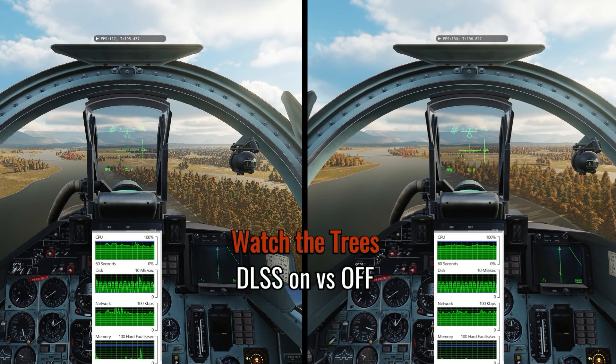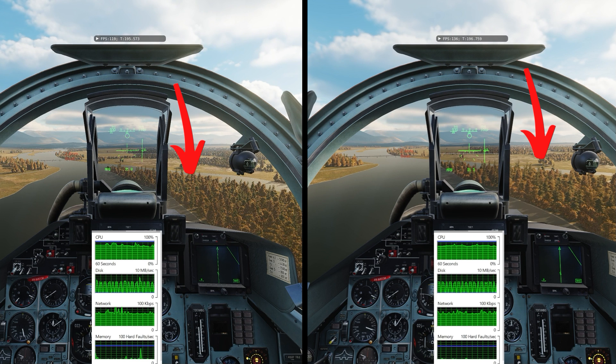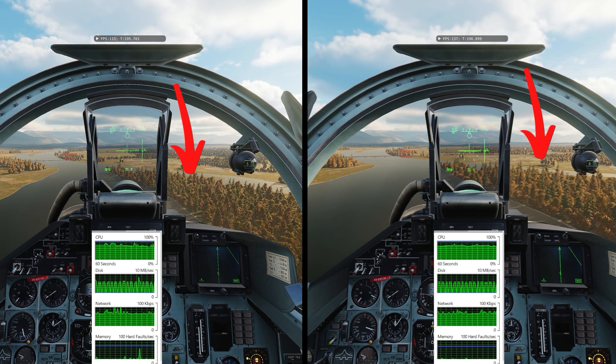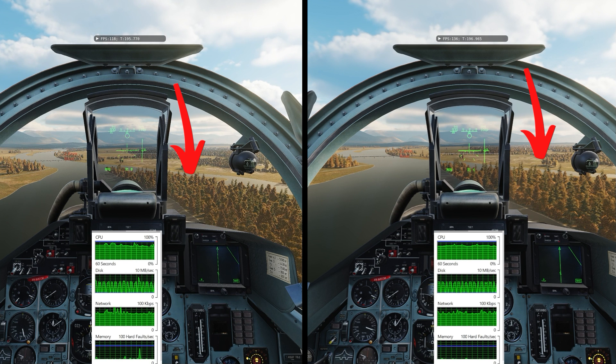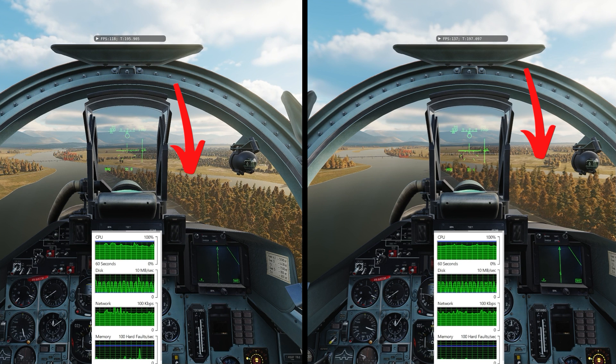Hey Pilots, Plasma1945 spoiler alert. This is the spoiler for this video. Look at those trees on the right side of the cockpit. In each of the two split screens of the video you can see the effect of DLSS balanced on versus DLSS off.